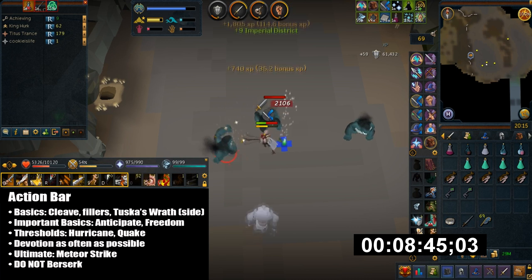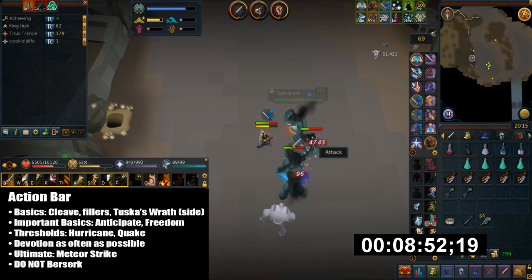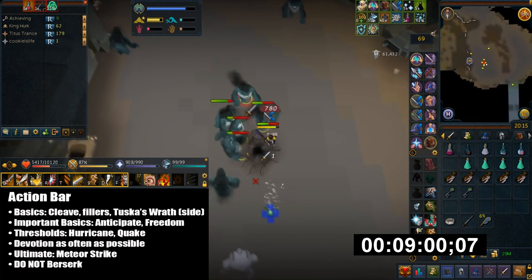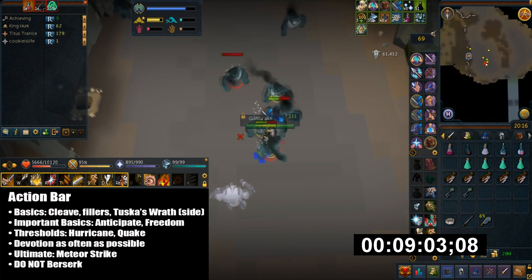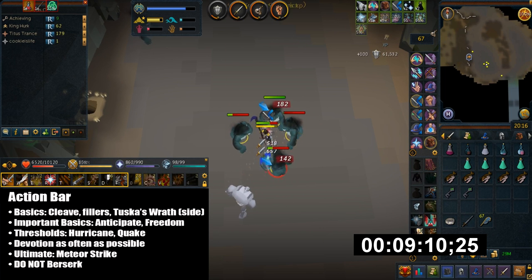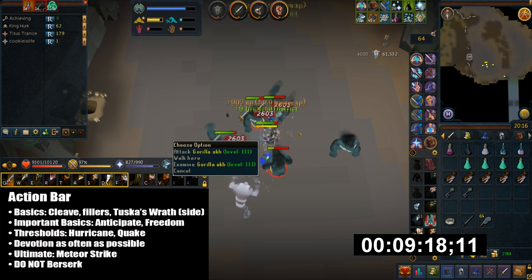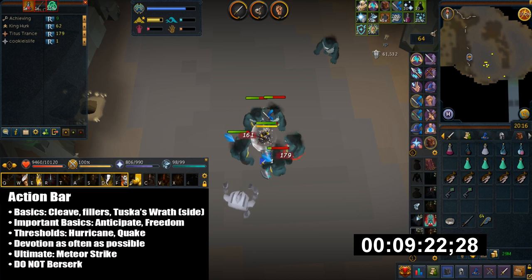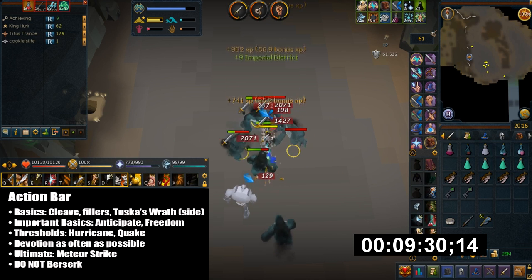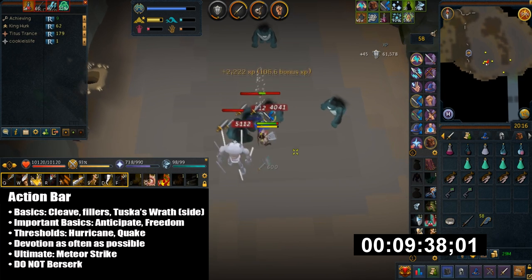For the action bar I have Cleave on the first slot, then the standard basics for Revolution. Make sure to Anticipate as often as possible since stunning happens very frequently, and always use Freedom when you get stunned. Tuska's Wrath can be placed on the side for quick extra DPS or as an instant critical hit for Meteor Strike's adrenaline effect. For thresholds I use Hurricane and Quake. Use Devotion as often as possible since they can quickly pile damage on you.